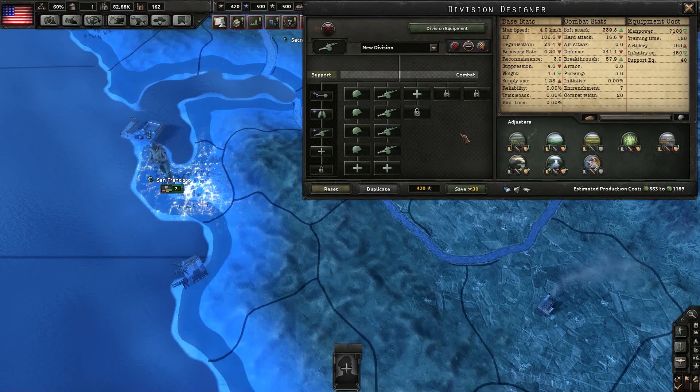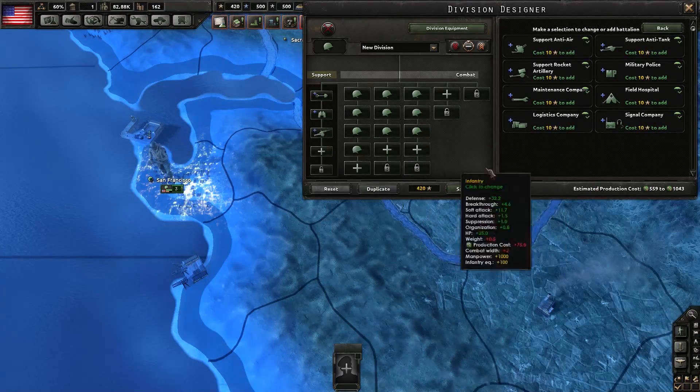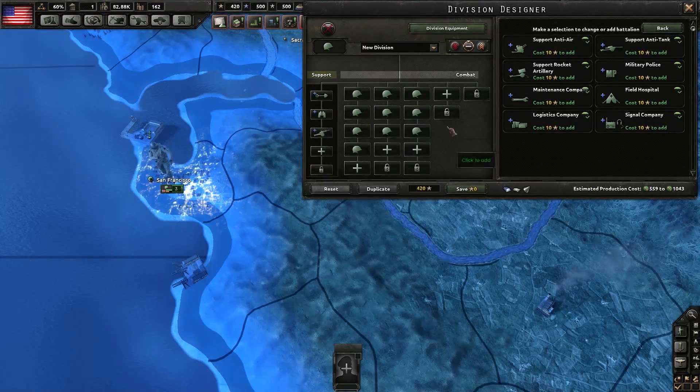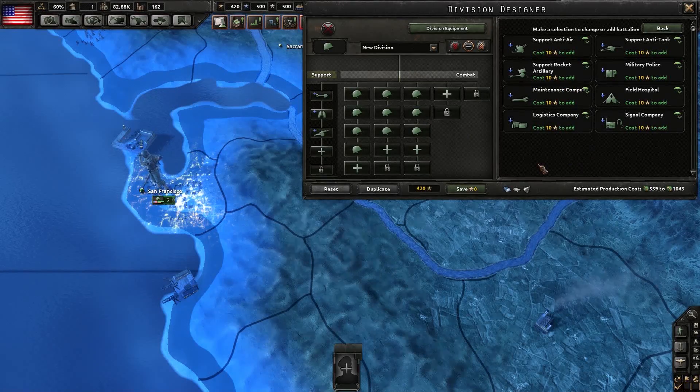Also keep in mind that this requires you to produce a fairly absurd amount of artillery, so if you're not rolling in the tungsten, it's probably not a good idea. Now, if you do have the industrial capacity to produce artillery and motorized to supplement all of your infantry divisions, you have some choices here. Personally, I find support anti-air, support anti-tank, and rocket artillery to be highly situational, although the higher techs of rocket artillery will surpass support artillery in their usefulness at killing soft targets.